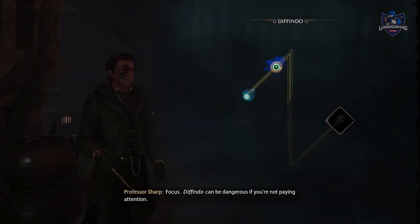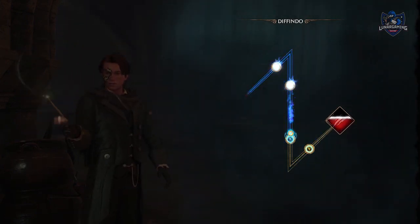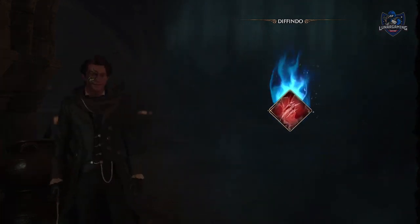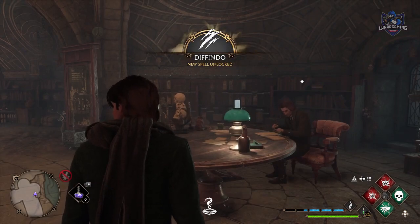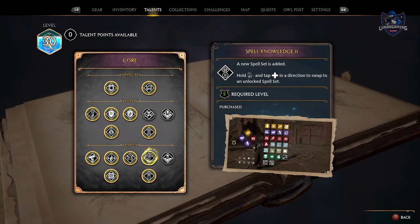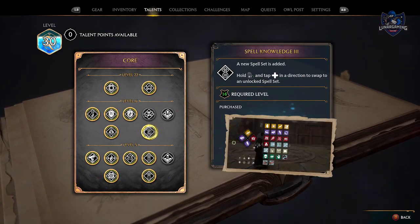Learn new spells as soon as they become available as you will need them for exploring and solving puzzles. You can unlock 4 spell slots, so make sure you equip different combinations of spells — like one set for combat and one for exploration — which you can quickly switch between in battle.